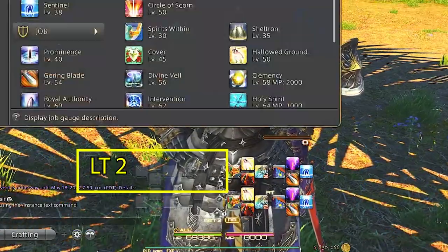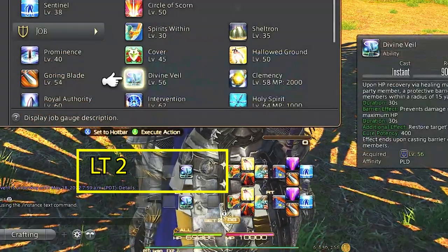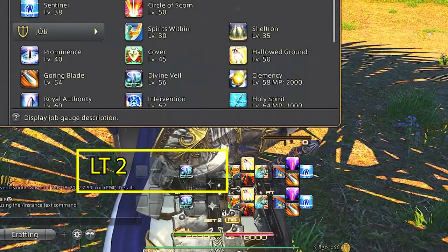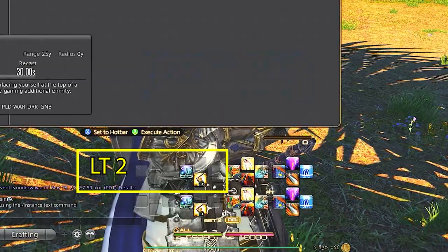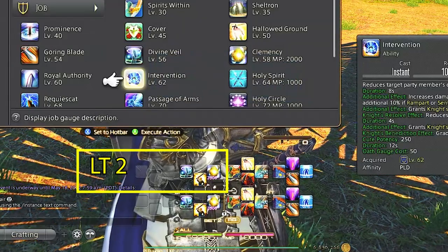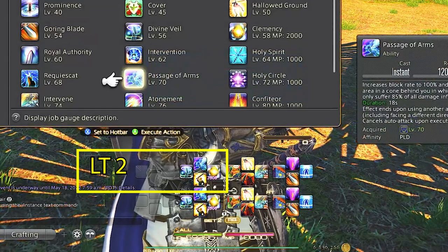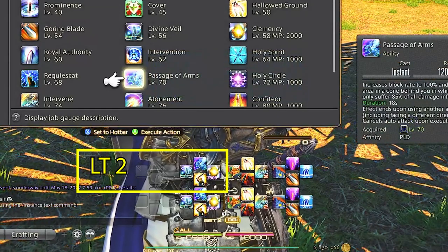Lastly, our left trigger two is our job abilities and role abilities like provoke, which is in the same spot for every tank, while the other three are flex spots. For paladin I keep clemency here as I rarely have to use it, divine veil — which is super helpful to our healers but has a longer cooldown — and passage of arms, which is great for stack markers.